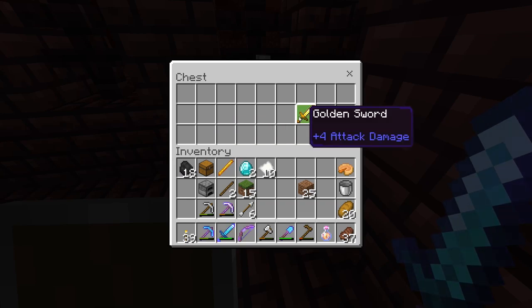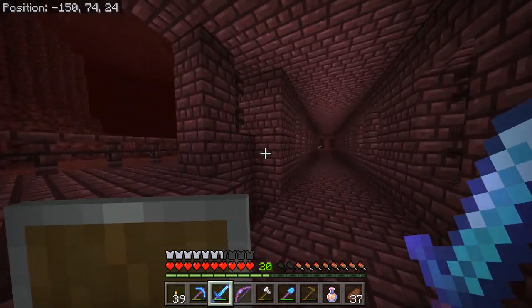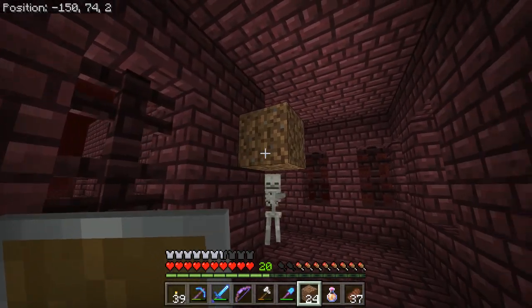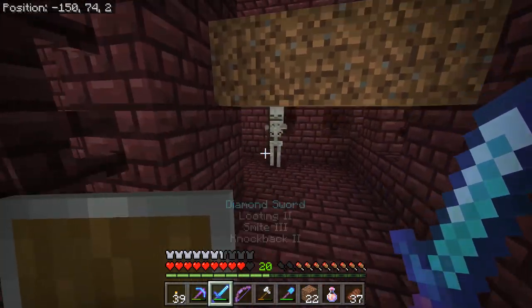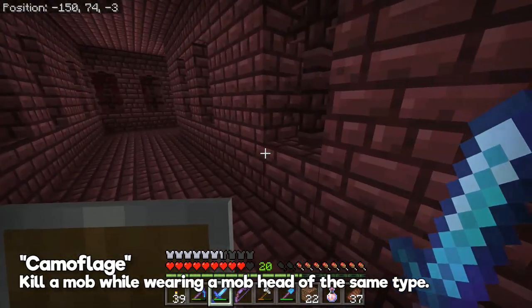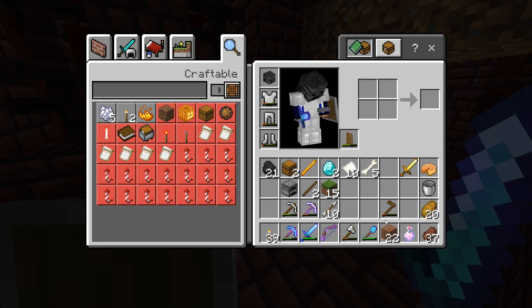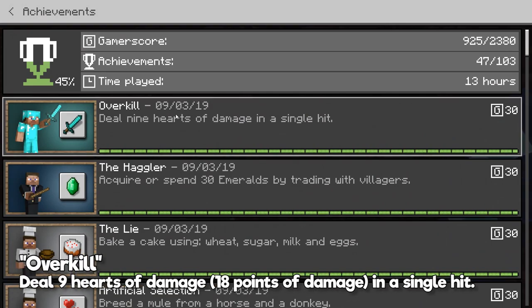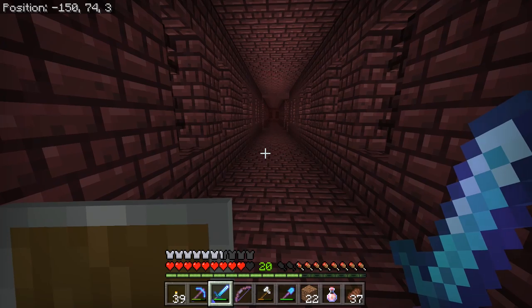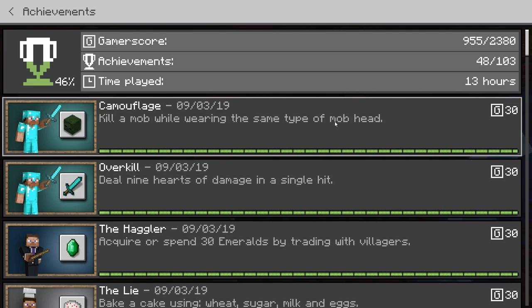We've got a couple more diamonds in a loot chest over here as well. Wither skeleton spawns do seem to be pretty common here in the nether fortress, and I imagine we'll be able to find one just around that corner — yes, there we go. Let's do this the cheesy way if we can, make a nice easy safety barrier like so, take care of his skeleton cousin, and right around the corner, there's one. Give him a couple of quick taps with the smite sword and he's done. Hopefully that will be enough to trigger the achievement. That smite three sword is actually pretty powerful against the undead — off camera I was able to get the overkill achievement for dealing nine hearts of damage in a single hit. And there we go — we got the camouflage achievement for killing a mob while wearing the same type of mob head. It really is that simple.